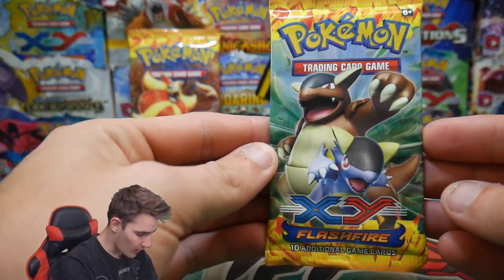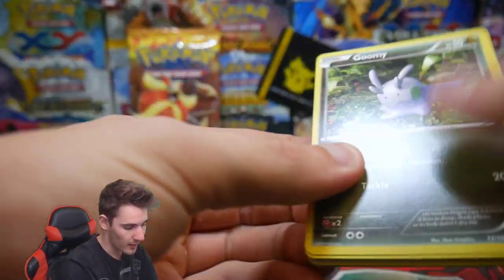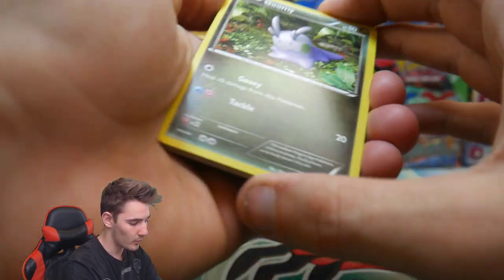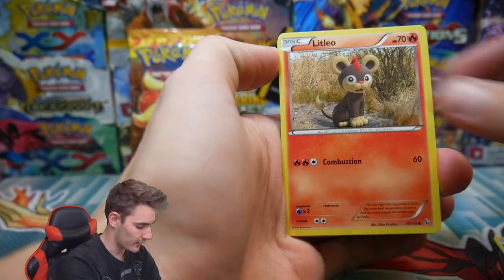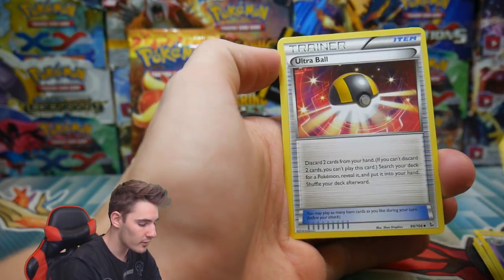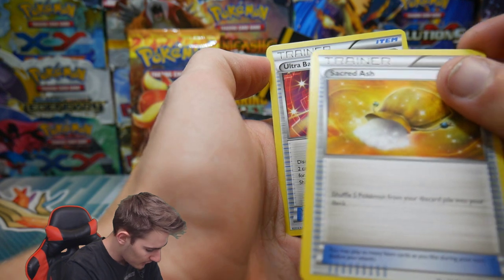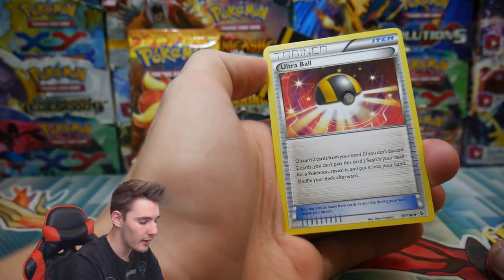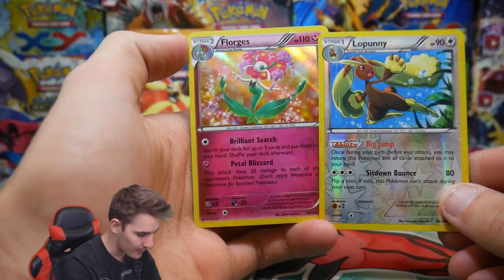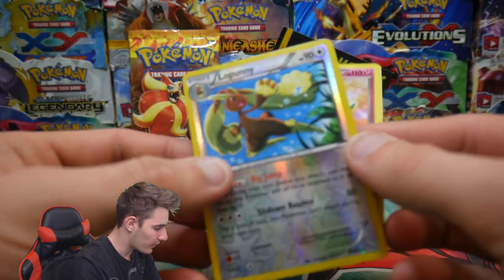Let's go into the middle pack. Hopefully this pie roll sandwich can bring us the goods — what sort of spread do we have on the sandwich? We have a Goomy, a Litleo, a Sentret, a Helioptile, a Flabebe, a Dusclops, a Scoop Up — shuffle five Pokemon from your discard pile into your deck — an Ultra Ball, a Lopunny, and a Florges Holo Rare with a Rare Reverse Holo. Definitely a nice pull right there.